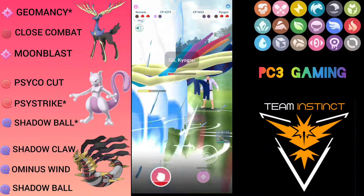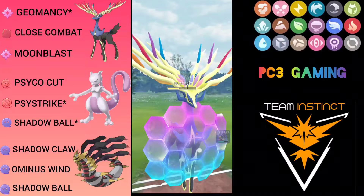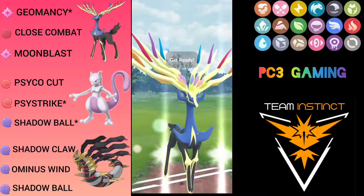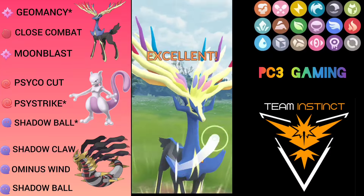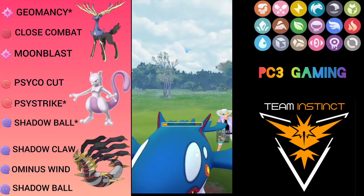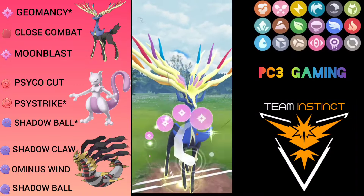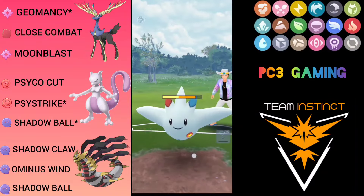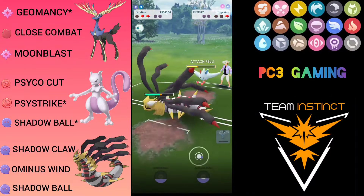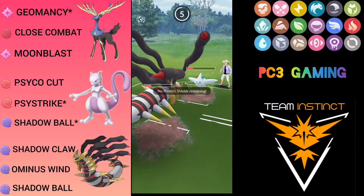It doesn't knock out — left with a few HP — but I get the farm down. Kyogre throws Surf, which is unfortunate. I have to shield because there could be another Fairy type at the back. I over-farm a bit and then throw Moon Blast — this will definitely knock out the Kyogre. The final Pokemon is Togekiss, as I guessed. I throw Moon Blast to get Togekiss below half, then come in with Giratina and get the attack drop.